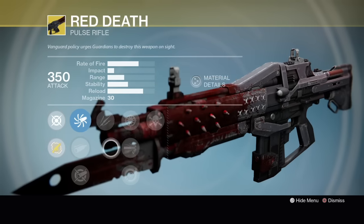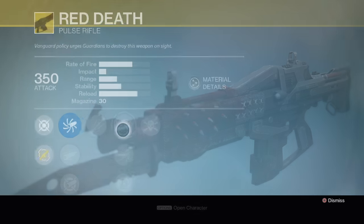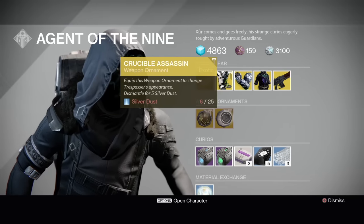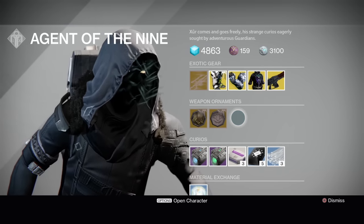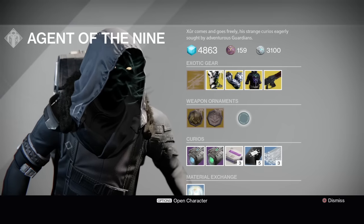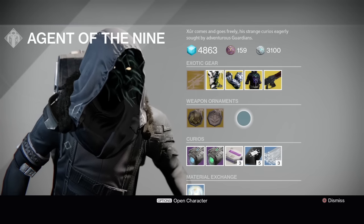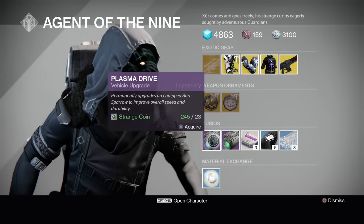No word from Bungie just yet. Who knows — when The Dawning arrives next Tuesday, we might get a weapons update. If we hear anything about it, I'll have a full video on the patch notes. We also got ornaments for Zao Supercell and Trespasser. With The Dawning, as Scott Taylor said, if you see an ornament you can just buy it for Silver. Someone from the UK pointed out on Twitter they saw a little kiosk right next to Eververse — we think that's where you can just go in and buy ornaments directly.